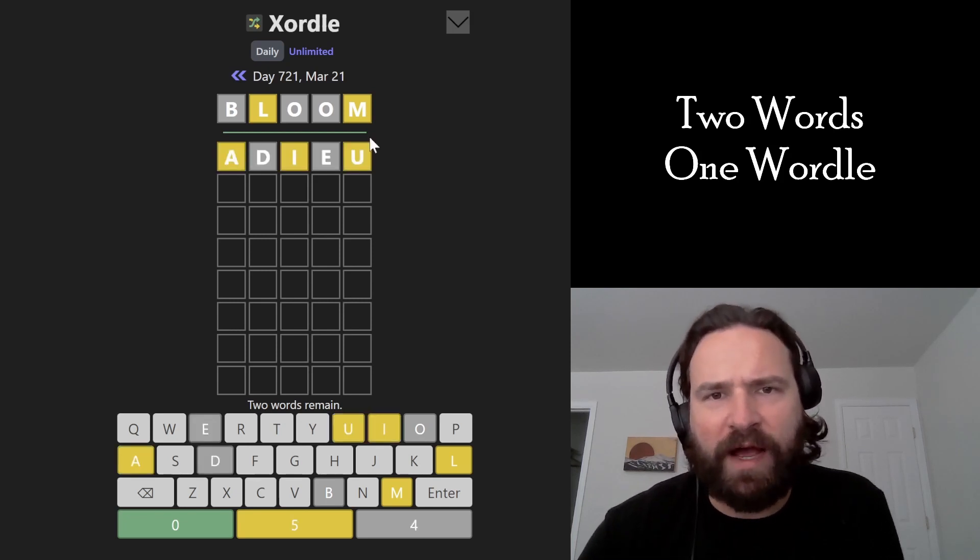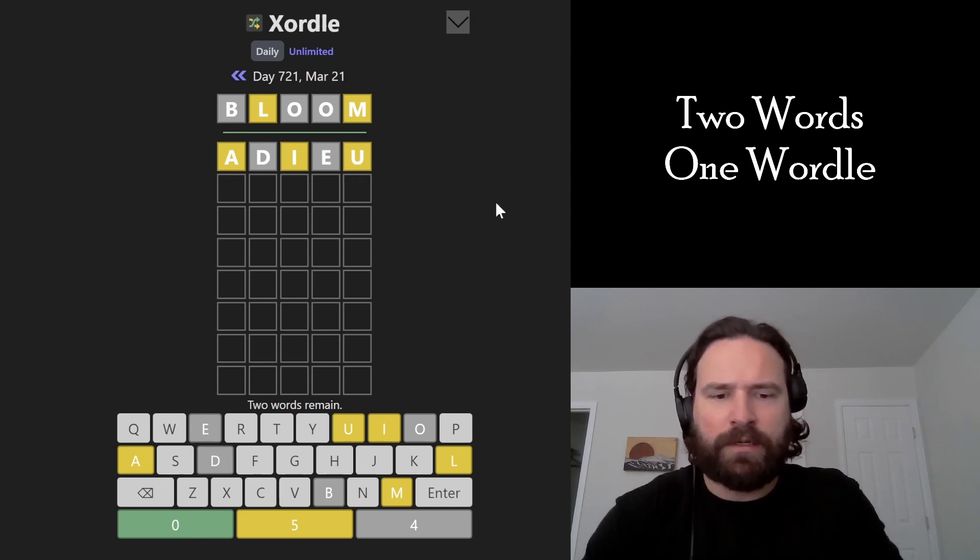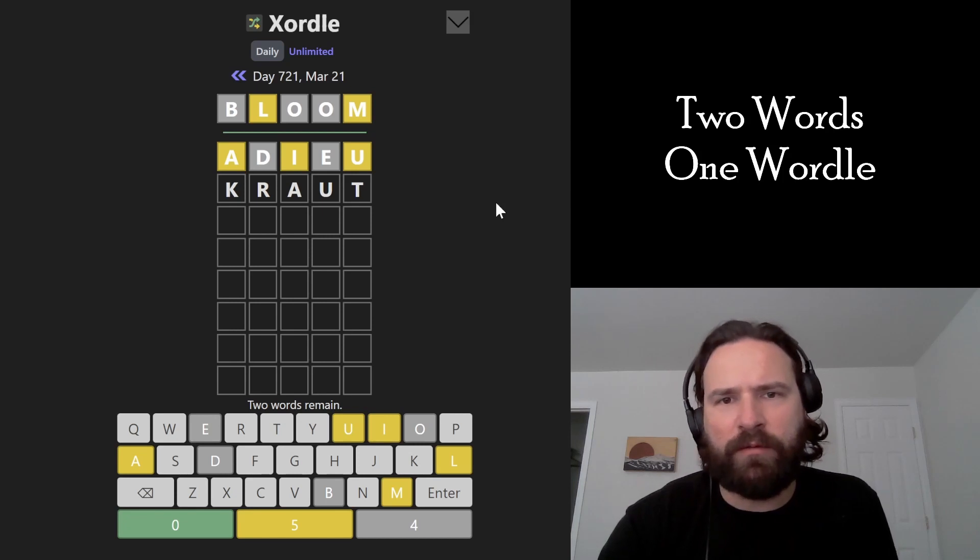Alright, so we got ourselves five yellows. Our vowels are A, I, and U — we should move all of them around. I think 'kraut' moves the A and the U pretty well to spots that they very well could be. Let's try that.